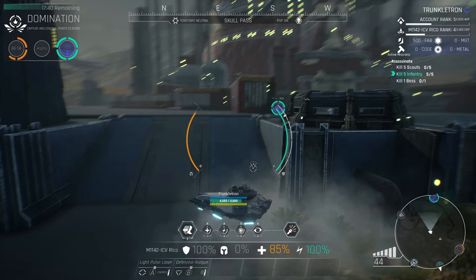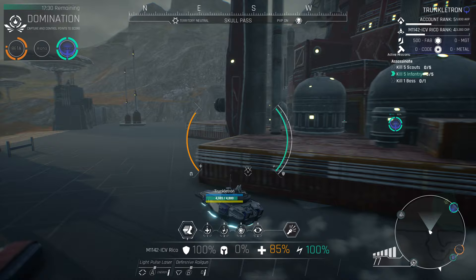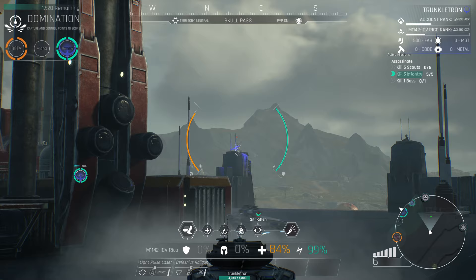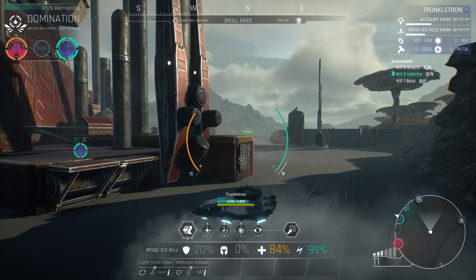I can zoom in by holding down Left Alt on my keyboard. Our friend Sith Kitten has already captured critical point gamma for us, which is great. Now I've noticed automated turrets have us in their sights, so let's take them out with primary and secondary weapons — holding down left and right mouse click. Now they're dead and we've protected Sith Kitten on her way back to base with her loot.